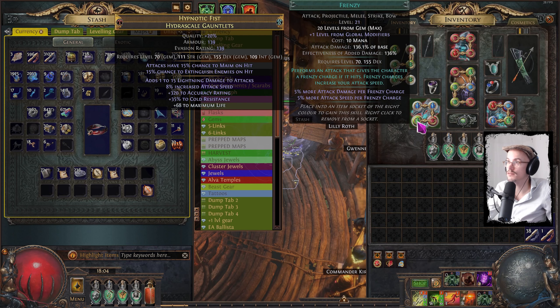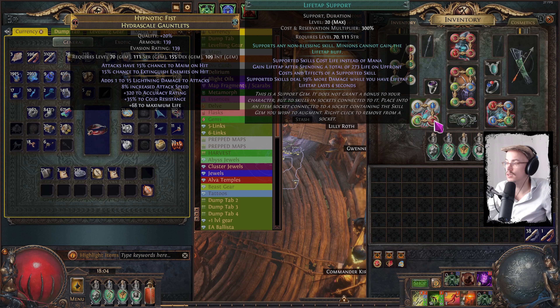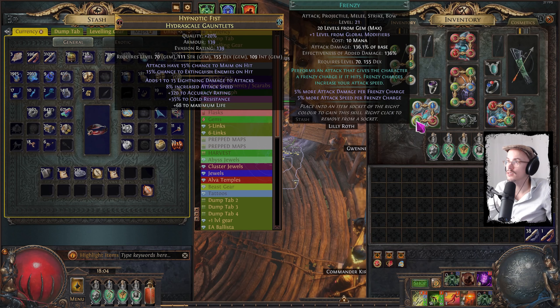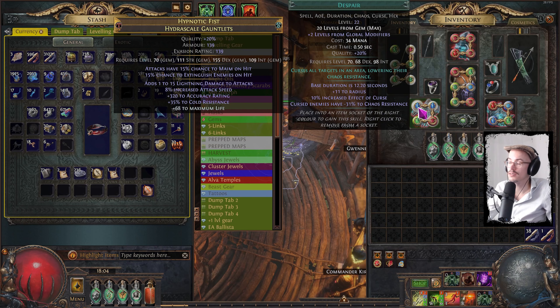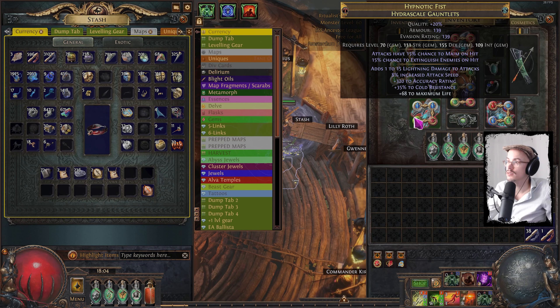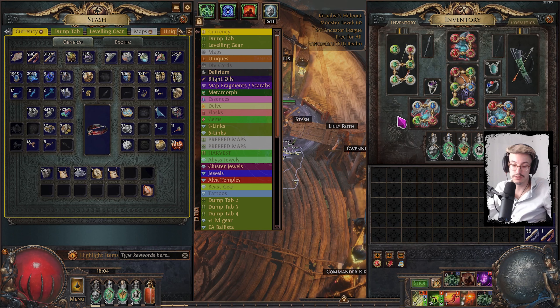And then more skills are attached to Life Tap because I have no mana — Frenzy with Life Tap Support, Flame Dash, and Despair. So that's the build.